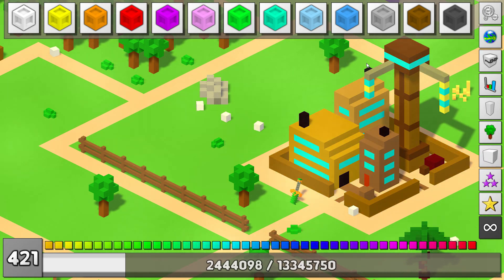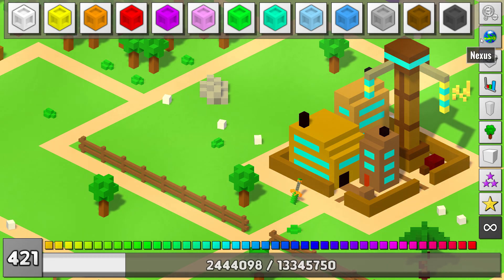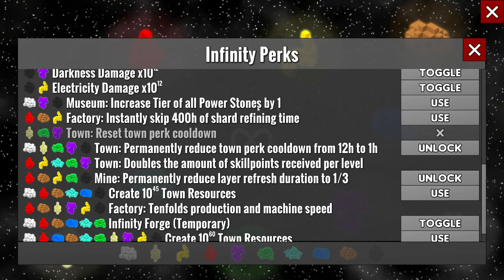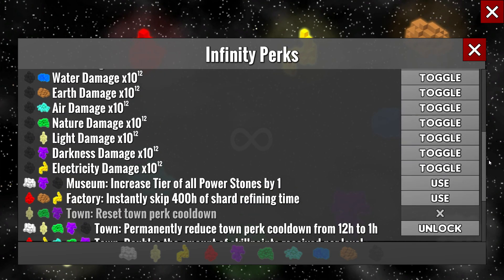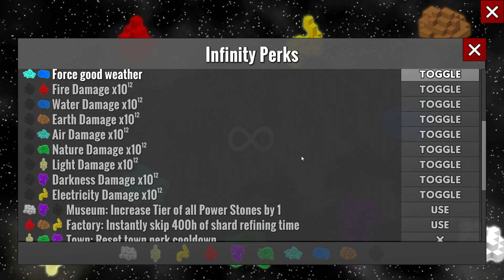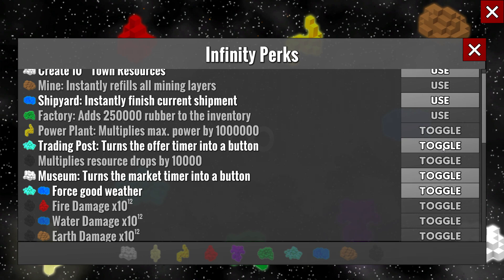Before we get started with asteroid mining, I'm going to buy something in the infinity perks — something I've been wanting for a while. I shut down all the stones and bought, for the mine, permanently reduce layer refresh duration to one third. Then I'll activate the two usual buttons: trading post and museum, and we'll get started.